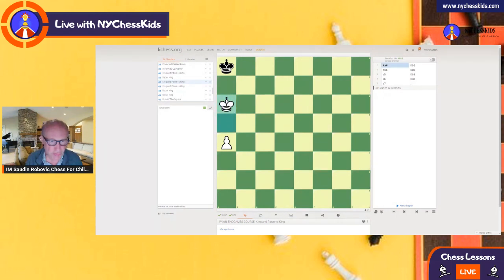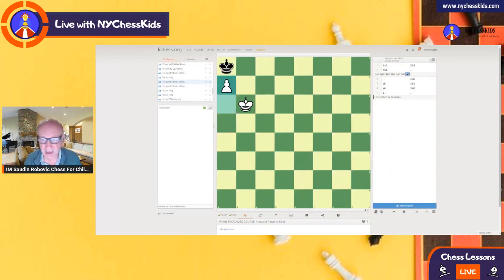Let's say we play this move and we push — see, there's nothing to do here. We can play king b6 and it's going to be a stalemate. We push forward. That's it — game's drawn. Stalemate. We cannot win the game. That means it doesn't matter if the king is in front of the pawn; you still cannot win with a rook pawn.